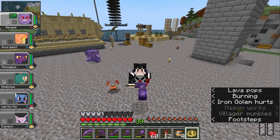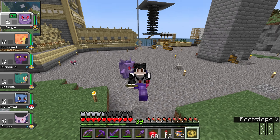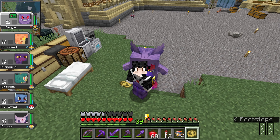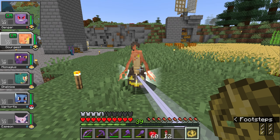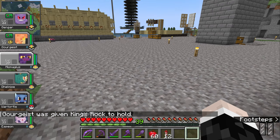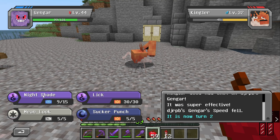I just killed a Kingler and got a King's Rock, which wasn't one of the items I originally planned on collecting today, but it means that when you attack there's a chance your opponent will flinch — still a good item to have. I have six Pokemon so even if I don't give it to my main Pokemon it would still be good to give to someone else. So you can have the King's Rock — there we go, gorgeous — and Miss Magus can have my Leftovers. Seems like a cruel thing to give them but it's actually really good for them.